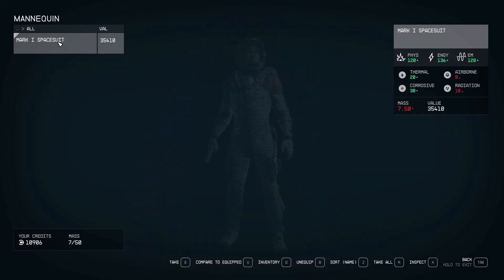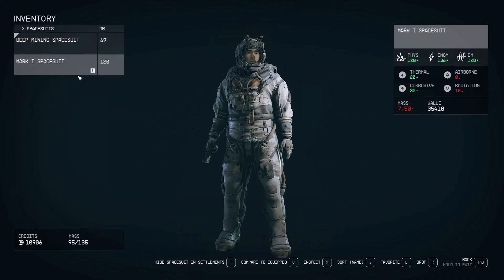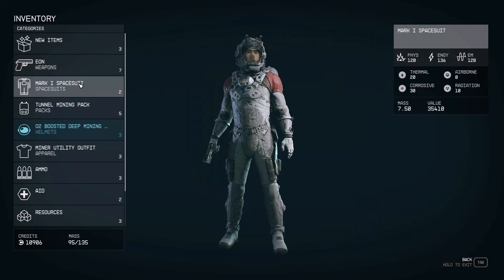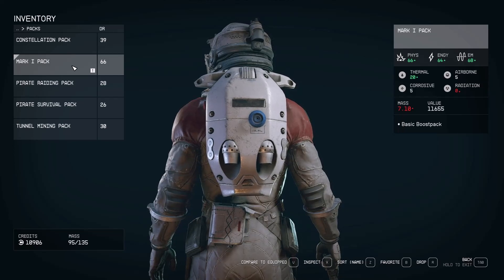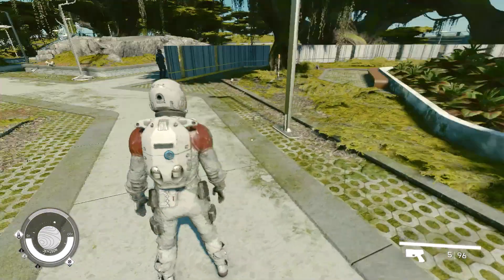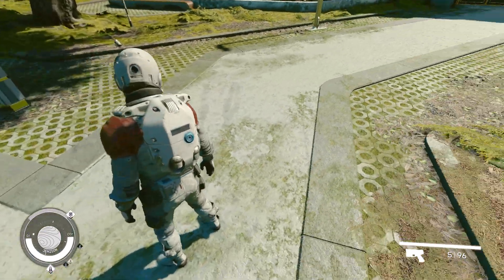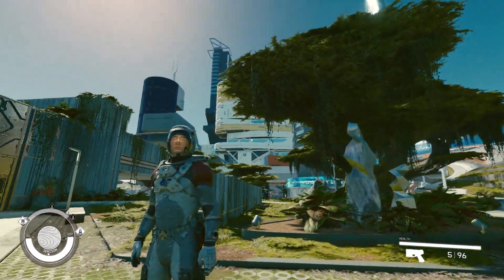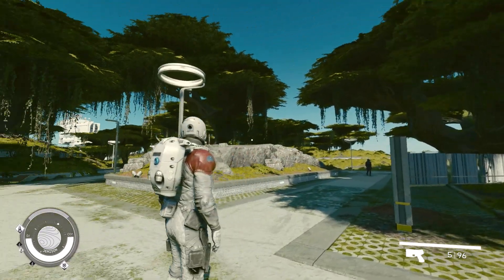Equip the armor and take advantage of its increased stats and style. With just these simple steps, you can acquire armor intended for the mid-game very early on, without the need for lockpicking, hacking, or high skills. The Mark I armor set you can obtain with this glitch is overpowered for the early to mid-game. The increased defense buffs will allow you to take minimal damage from encounters that are meant to be challenging at lower levels. I hope that this guide has been helpful to you.